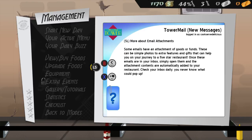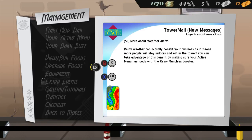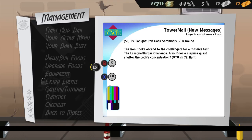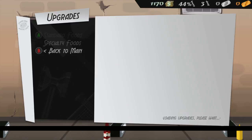Some emails have attachments of goods or funds — simple photos to extra features and gifts that can help you on your journey to a five-star restaurant. Once these emails are in your inbox, simply open them and the attachment contents are automatically added to your restaurant. Oh nice — rainy weather can benefit you, and there is gonna be rain! So pick rainy foods.